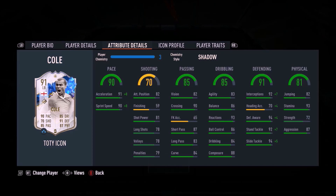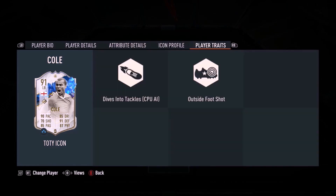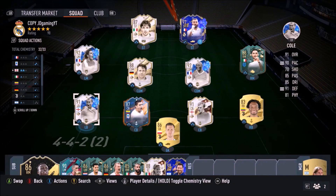Today we're going to be looking at Ashley Cole with four-star skills. He has an icon totty version which is incredible — high/medium work rate, he likes getting forward — but we're going to be looking at this card, and this card looks really, really nice.